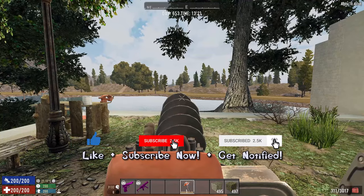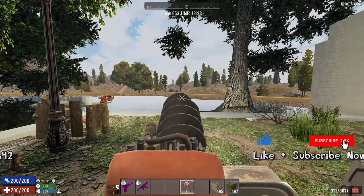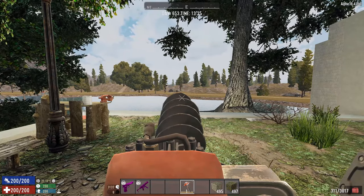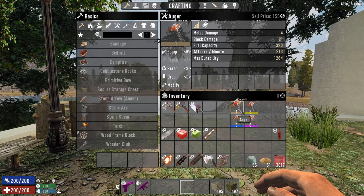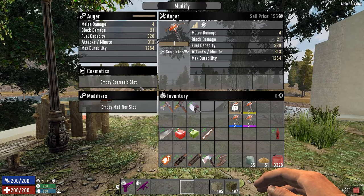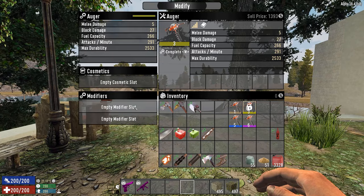The auger is a really nice tool if you have a lot of fuel and you really need to dig a lot of things — whether it's soil, dirt, sand, stone, iron, or whatever — it can be really useful. However, the first thing you want to keep in mind is that depending on the quality, it has a different amount of mod slots, and this is critical. At the first level it will have one, and once you start getting to three, it will end up having two different modifier slots.